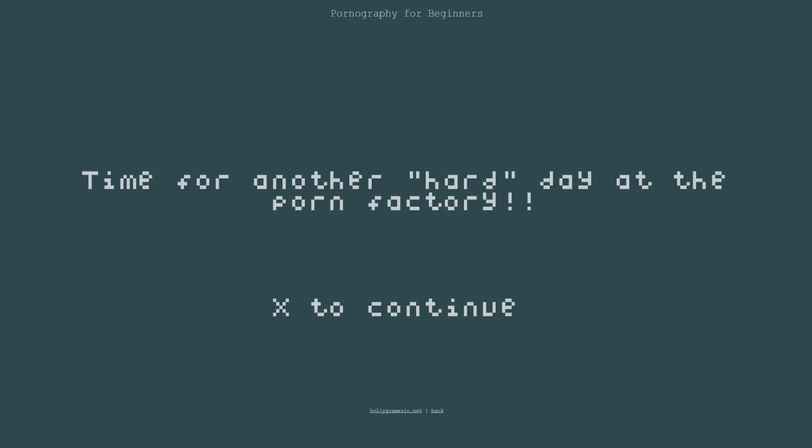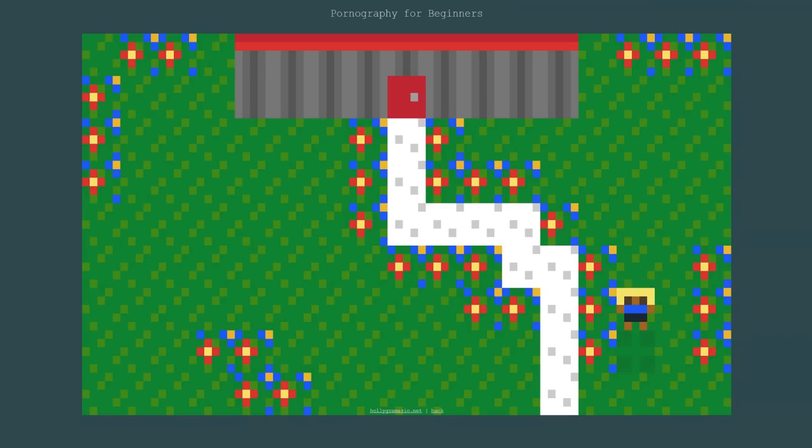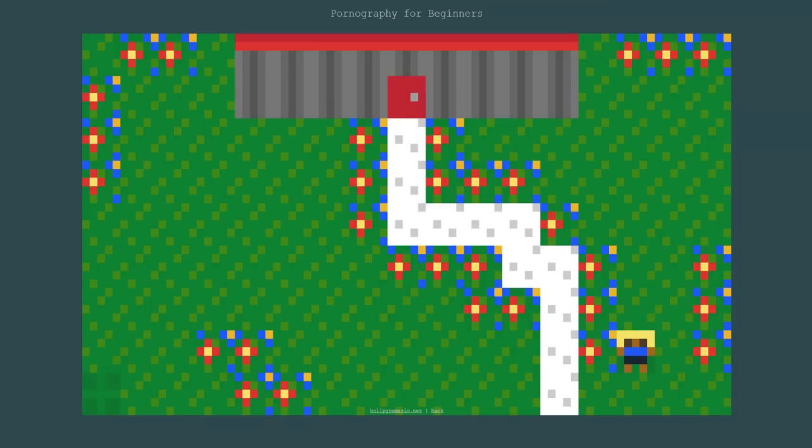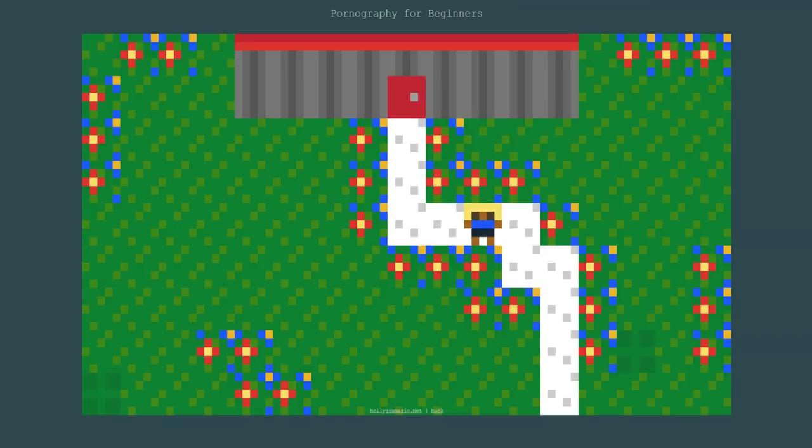Let's go. Time for another hard day at the Porn Factory, for sex to continue. Watch out for the flowers — you have to avoid the flowers here. You move the person there, you go on it again. If you can't even follow the rules about treading on flowers, how do you expect to follow the rules about making porn? Sure, there are some new laws about what you can film, but they will help you. The font is hard to read: keep the porn sexy instead of weird. So that's the aim.